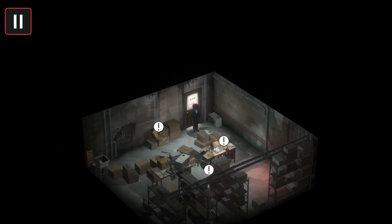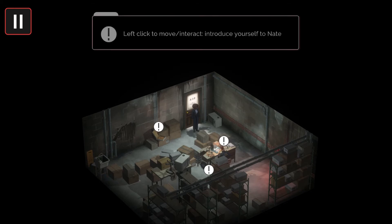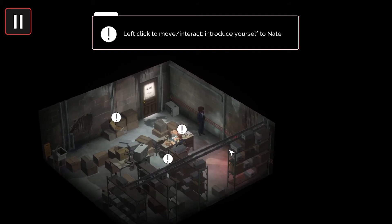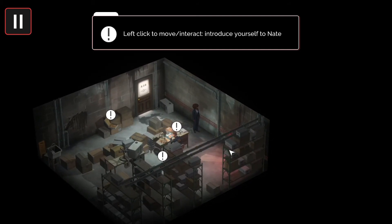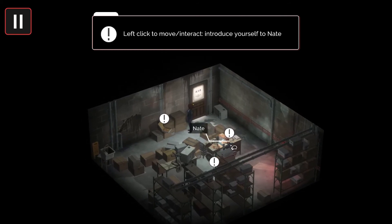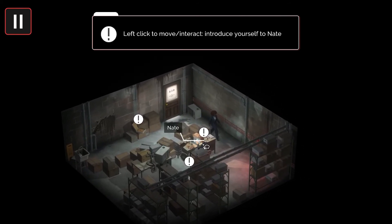So this is Cass's first day at the DCA. She arrives and we're about to meet Detective Nathaniel Houston — Nate. This basement is basically the hub, the central hub of the game which you'll come back to between cases. Ignore this pizza box here — this is a debug item I'm going to use to skip through to some of the scenes.